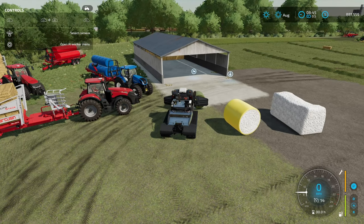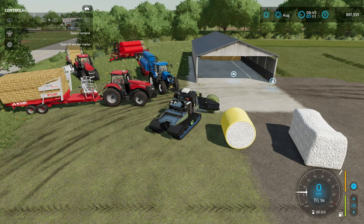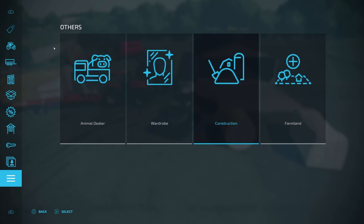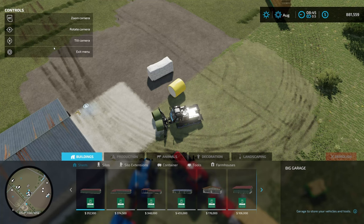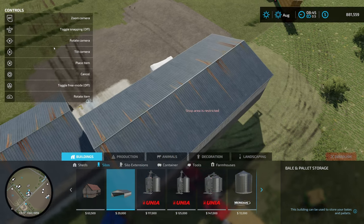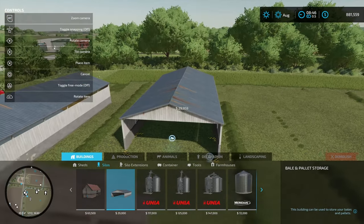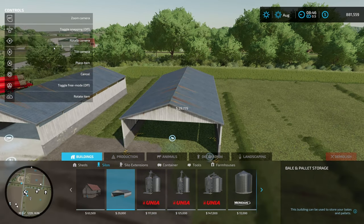Yes, a base game item — it's a silo that is going to be able to store your bales for you. Let me show you exactly where it's at in your store. The first thing you're going to want to do is come down to Construction, then go over to Silos, and then go to this building right here — it's the Bale and Pallet Storage. It costs twenty-nine thousand dollars, without any terraforming or anything like that.